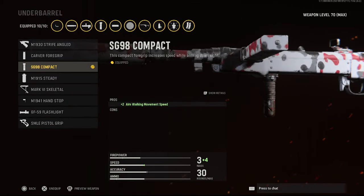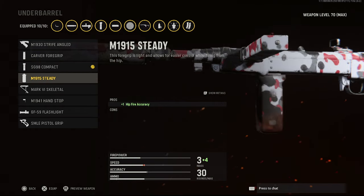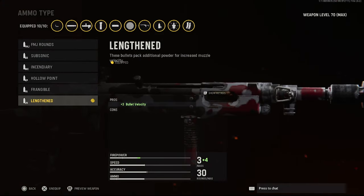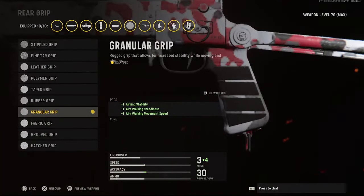For your underbill, you have the SG98 compact. For your magazine, you'll have the .30 Russian short 30 round mags. For your ammo type, you'll have the length and bullets — helps with bullet velocity. And for your rear grip, you'll have the granular grip.